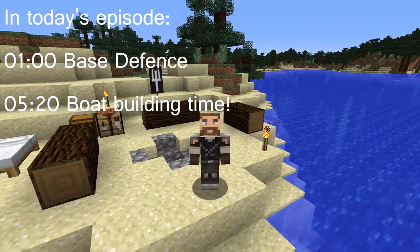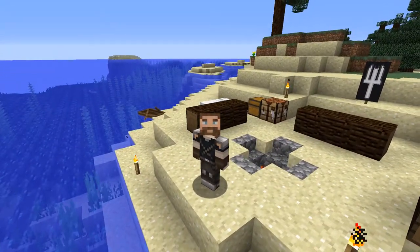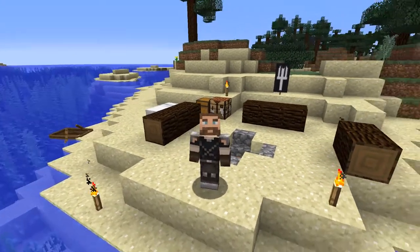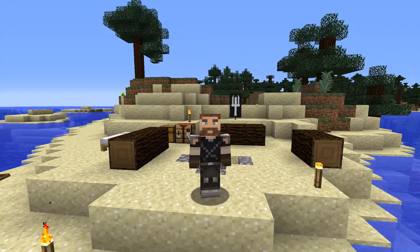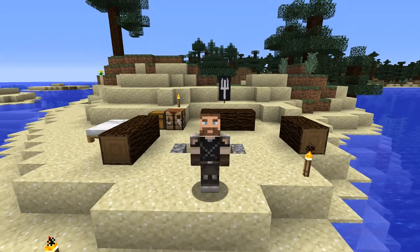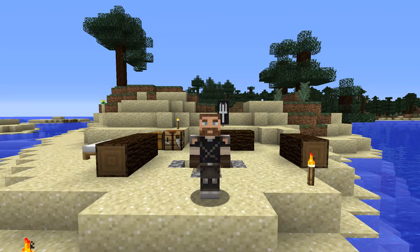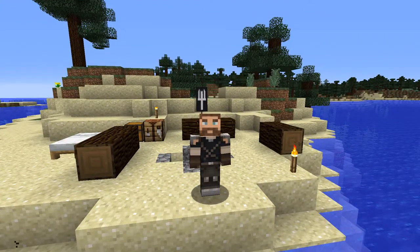So today guys, we're going to build our starter base. We're gonna build it right here in the bay, in Frismarine Bay. We're gonna use the Minecraft 1.13 stuff - underwater stuff - but it's gonna be an overwater base. We're gonna build ourselves a ship, a boat, a floating device. And that's gonna be our little base. So let's get going.